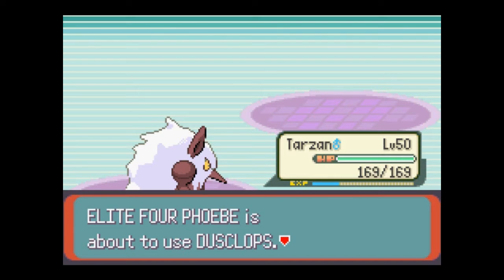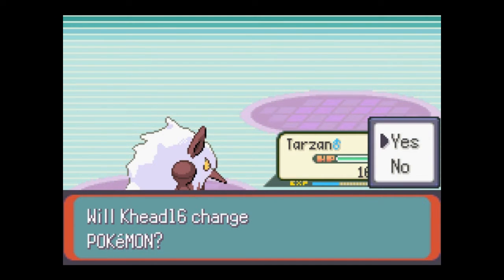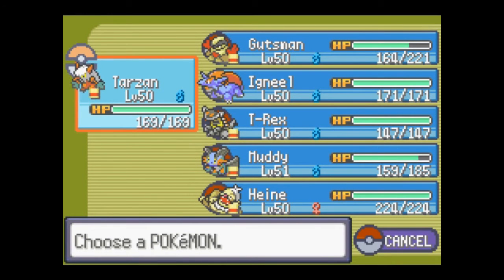The next Pokemon — that's her strongest one. She's using her strongest Pokemon right now. Level 51, moves: Ice Beam, Shadow Ball, Rock Slide, and Earthquake. She's trying to counteract Tarzan's Grass type, apparently.